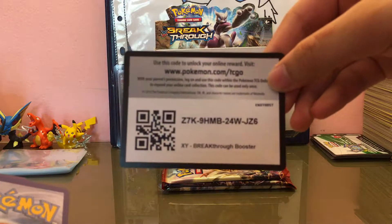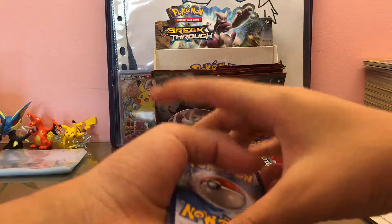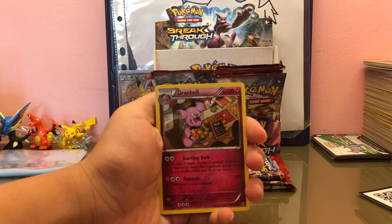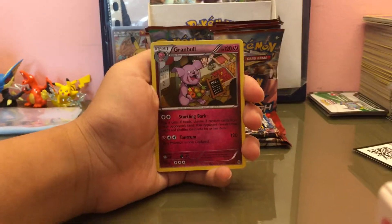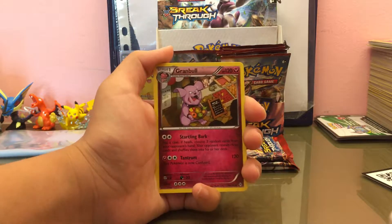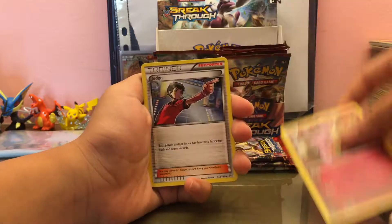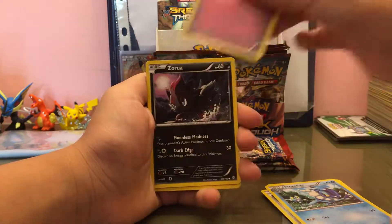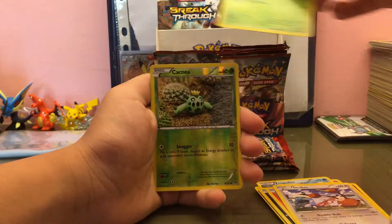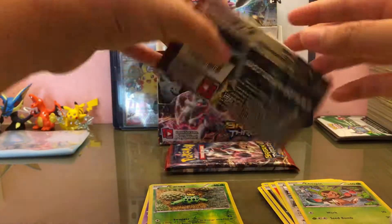So four packs every part — can't wait for all these Breakthrough packs. The coat was facing the wrong way, these Breakthrough packs are all facing the wrong way. Can you guys see the card? Let me move the camera down a bit. This thing does not want to stand — whatever, I'm just leaving it.